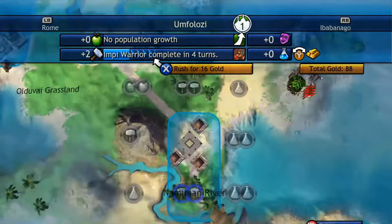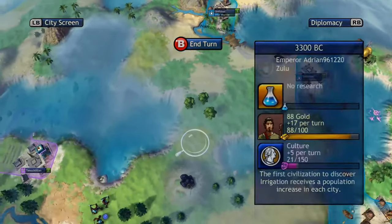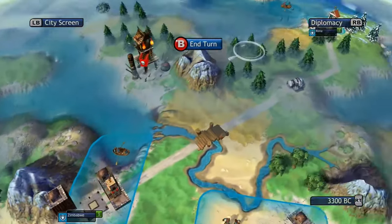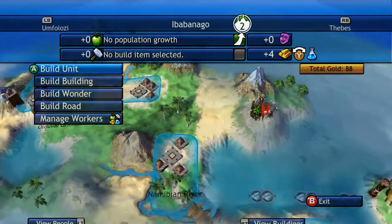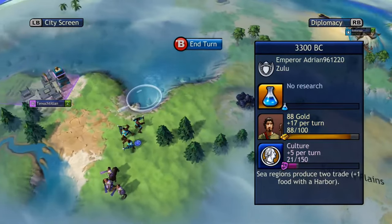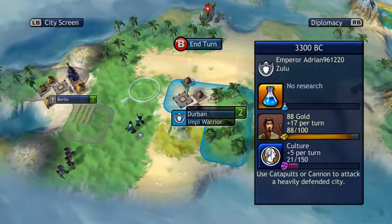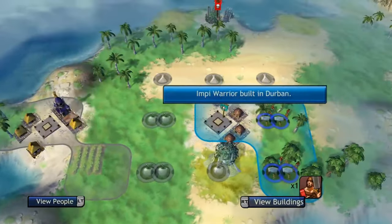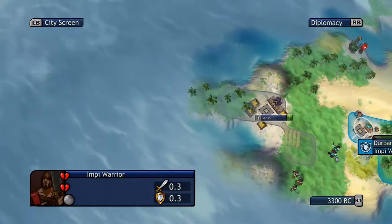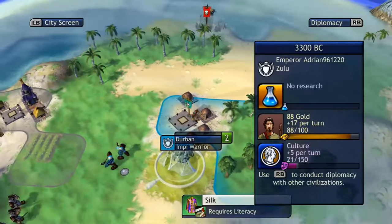Deliver the finishing blow — we just have the Germans and the Aztecs. I think you would have to wipe them up next turn for a 3100 victory, because the victory is not declared until the turn ends and then it says the victory in 3100. Apparently the game is not programmed to end before 3000 BC, so it actually forces the player to skip the turn until you get to 3000. The game can't end before 3000 BC.